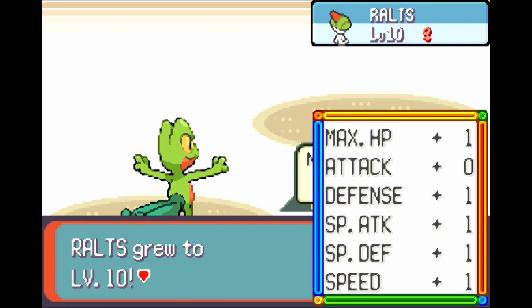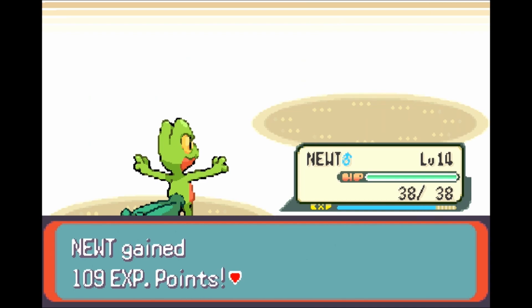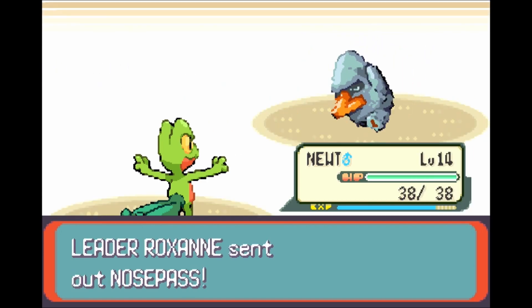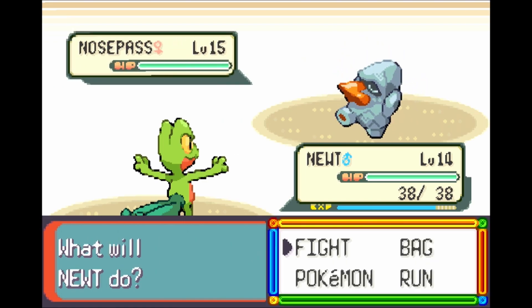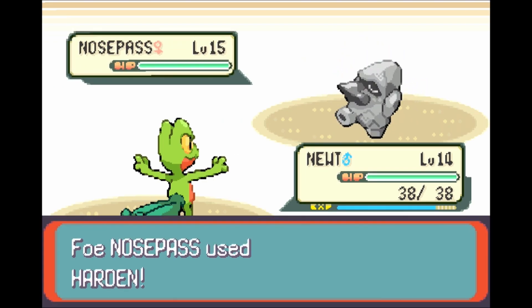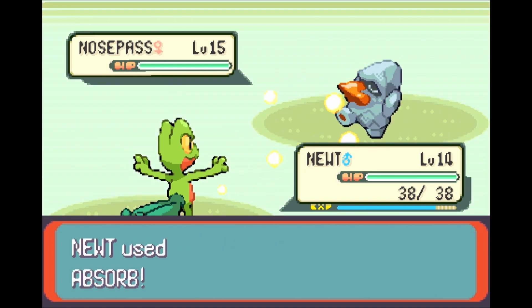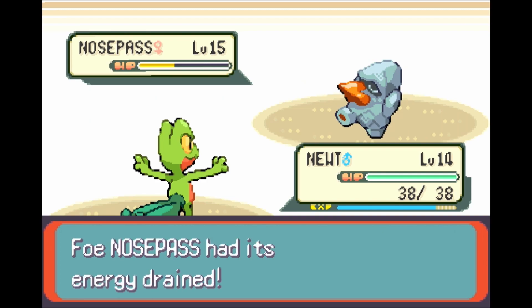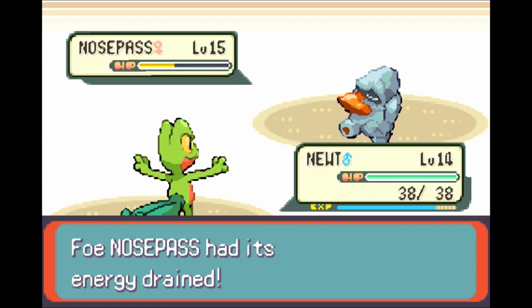Ralts leveled up, and Newt is still in. We're going to go ahead and keep Newt in for the Nosepass. Nosepass is going to be her Ace. Ace is the term used for the most powerful Pokemon in the battle. Notice how Nosepass is level 15, the previous Pokemon were level 12 each. Nosepass shouldn't be too tricky. We got a critical — that's cool too. And we are still hanging on.